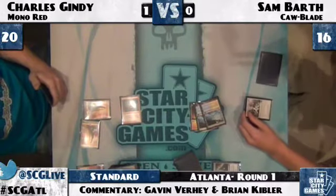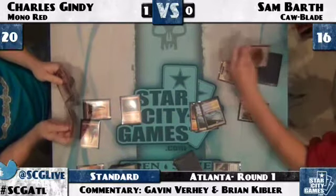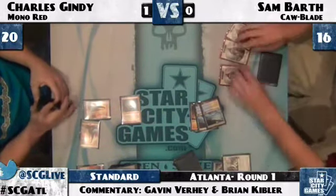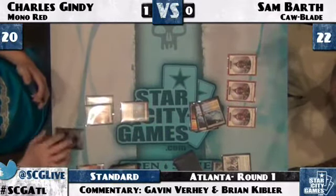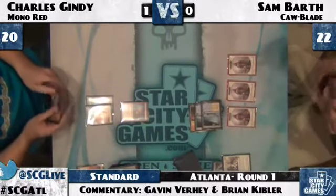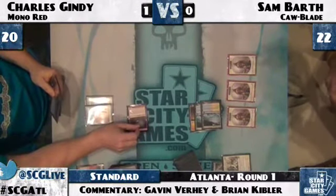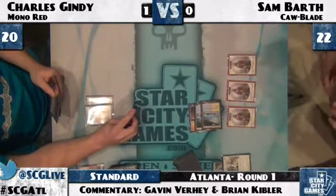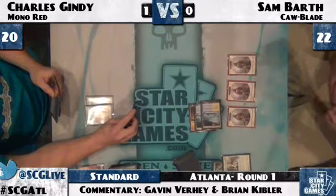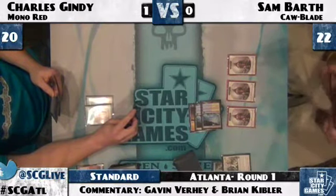Charles Gindy has more creatures and more life, as red decks usually do. Sam will go up to 22 and Sam will get three tokens. Do you think they had the impact of this card in mind when they named it — so people could make that 'oh that Timely Reinforcement sure was timely' when they rip it off the top when they're about to die? It's certainly one of the more appropriately named cards in recent memory. It does exactly what the card is supposed to do — make players playing beatdown decks cry.